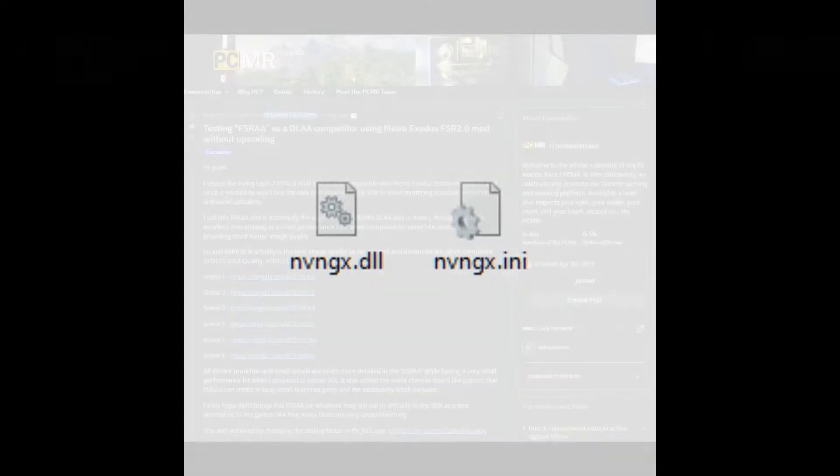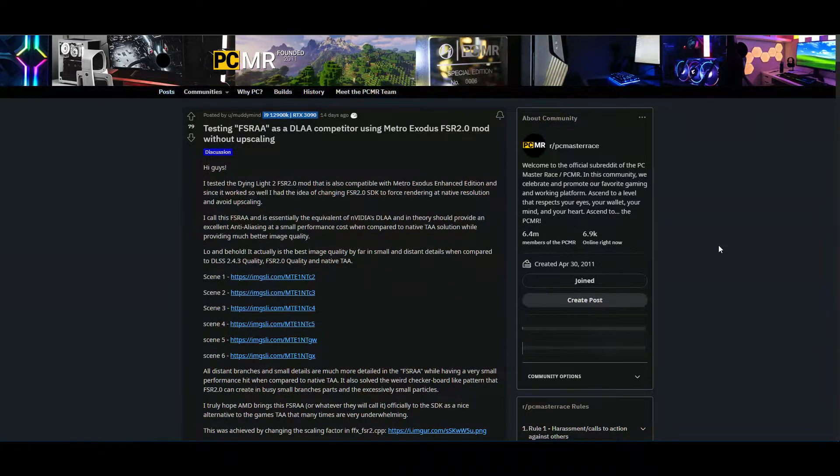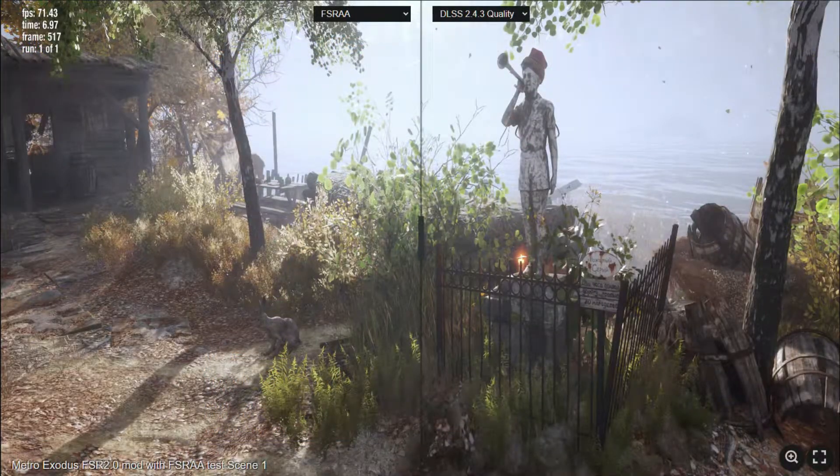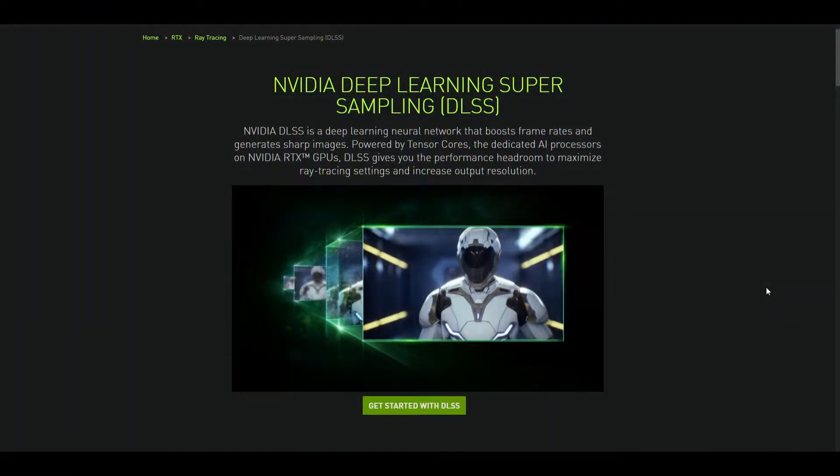That all works because the mod simply replaces NVIDIA's DLSS DLL. But that's not all — one of the modders by the name of muddy_mind on Reddit modified the code to change the functionality of FSR 2.0 so that it now mimics and works similarly to DLAA, which is basically anti-aliasing instead of upsampling, to produce a native image with even fewer jaggies.